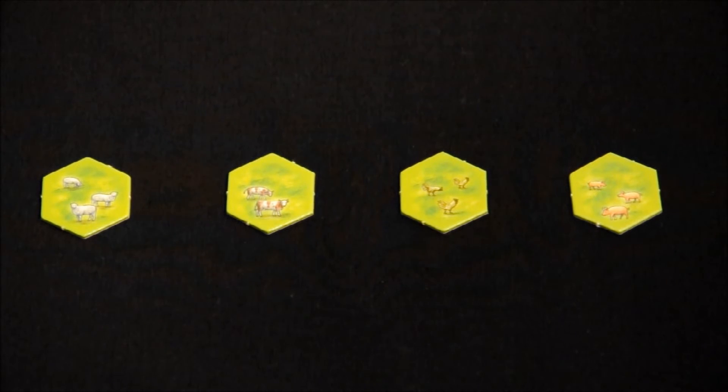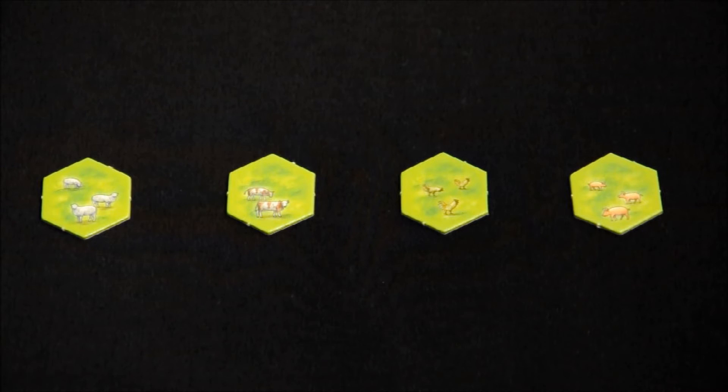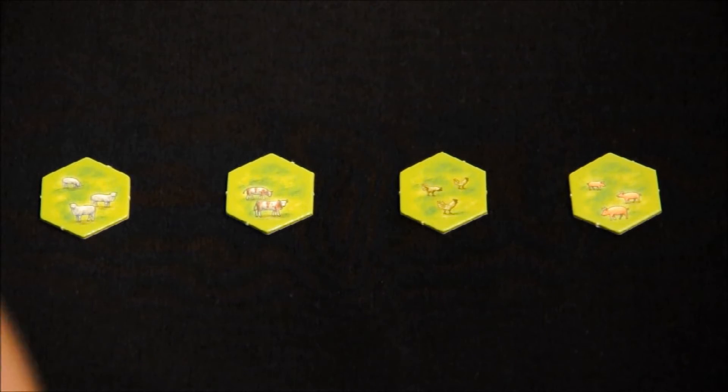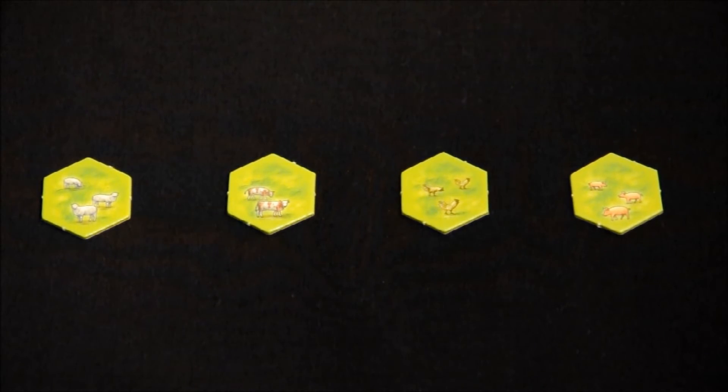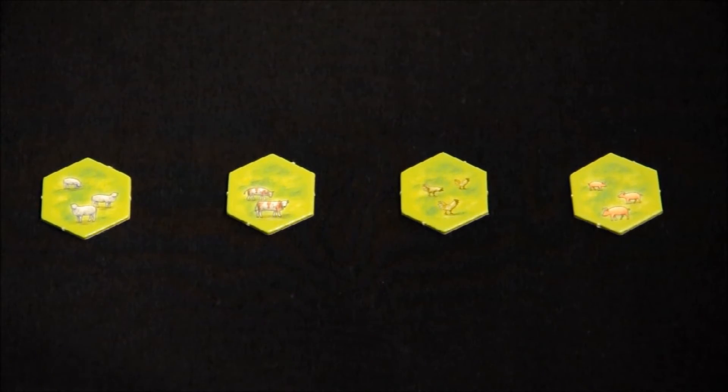Here you have the rosettes of animals. These rosettes we are going to build only in the pastures, in the zonas verdes claras, and they are going to offer victory points directly. As you can see, there are four different types of animals: ovejas, vacas, gallinas and cerdos, with a determined number of each, ranging from 2 to 4. Every time we build one of these animal rosettes, we receive as many victory points as the number shown on the rosette.